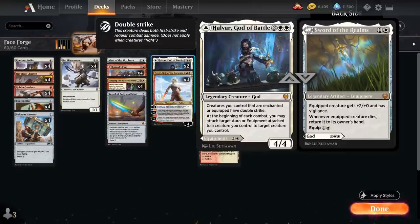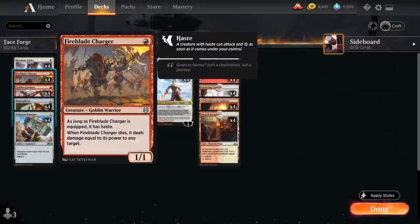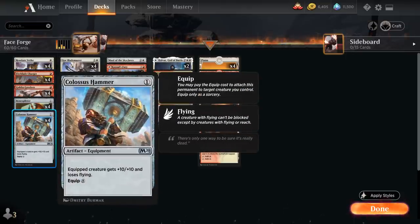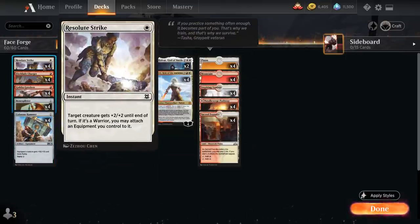We also have Sword of the Realms, a 2-mana legendary artifact equipment giving the equipped creature +2/+0 and Vigilance, equipping for 1 and a white mana. Whenever the equipped creature dies it returns to its owner's hand. That's a great combo with our Fireblade Charger, one of our cheap warriors, a 1/1 that gains haste as long as it's equipped — so we can play a turn 1 Hammer, turn 2 play Charger, equip it with Resolute Strike, and hit for a big chunk out of nowhere.